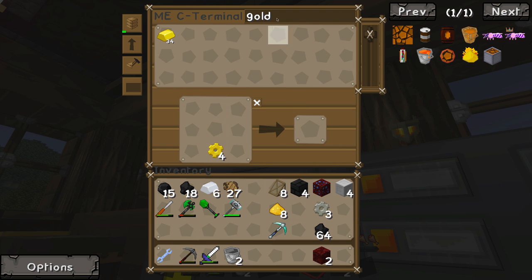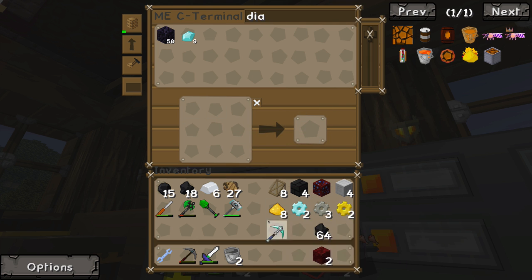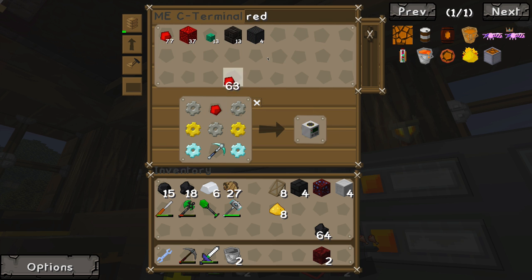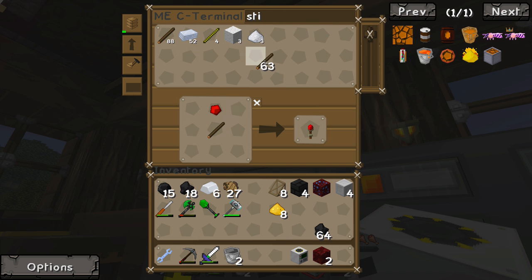Two of these need to be diamond. There we go — and then we'll do this and this, and then we'll do this and that. And I think a simple piece of redstone will finish her off. Yes — there we go! I've got a quarry. I'm like a crafting machine today.